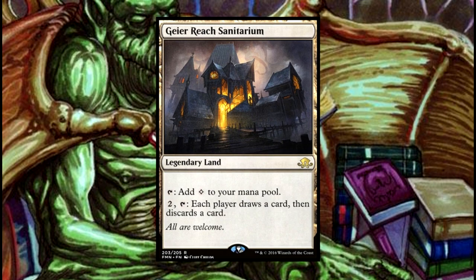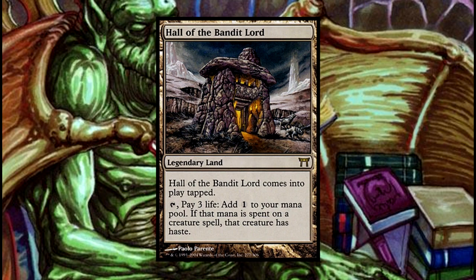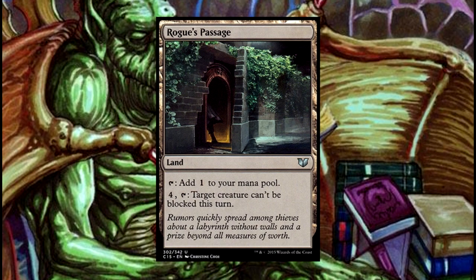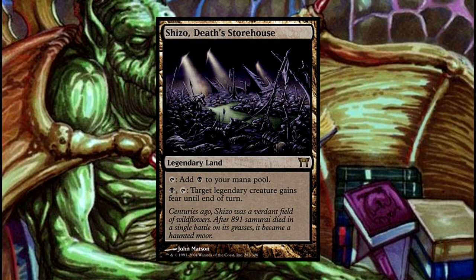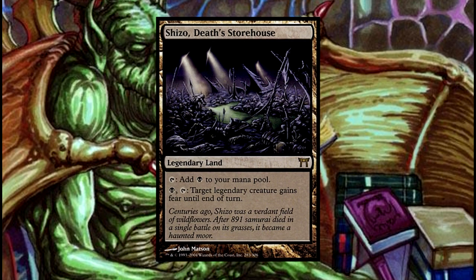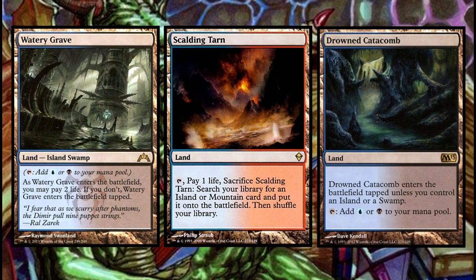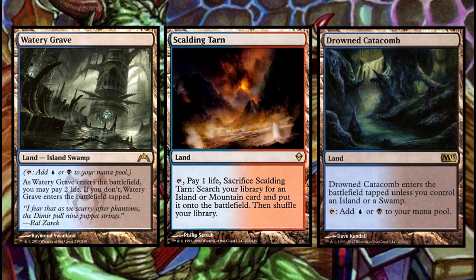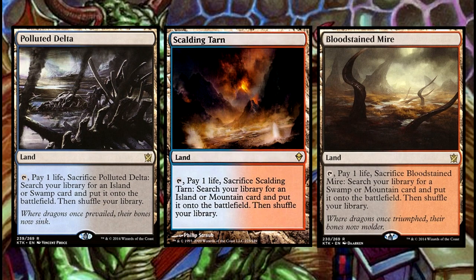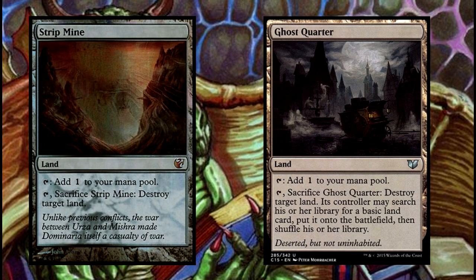Geier Reach Sanitarium offers some card draw and discard effects. The Hall of the Bandit Lord is included to let Nicol Bolas start swinging as soon as he hits the field. Rogue's Passage ensures that creatures like Nicol Bolas that need to make contact can do so. Shizo, Death's Storehouse gives Fear, which makes a creature unblockable except by black creatures and artifact creatures — giving Nicol Bolas Fear will make him even harder to block. Of course, your standard assortment of Shocks, Fetches, and Check Lands are included. For Fetches, I only recommend using the ones in your colors, so for this deck I recommend Polluted Delta, Bloodstained Mire, and Steam Vents. I've also included Strip Mine and Ghost Quarter to slow down an opponent if necessary, as their commander may cost less than ours.